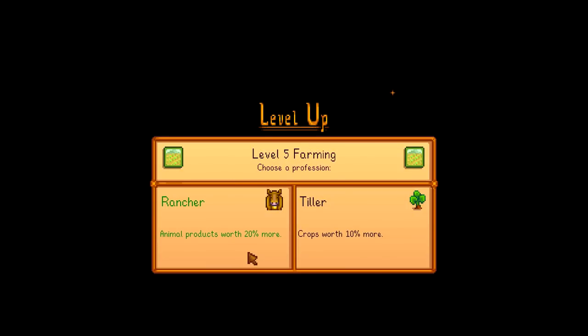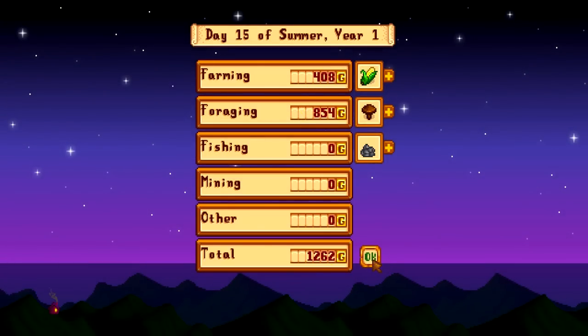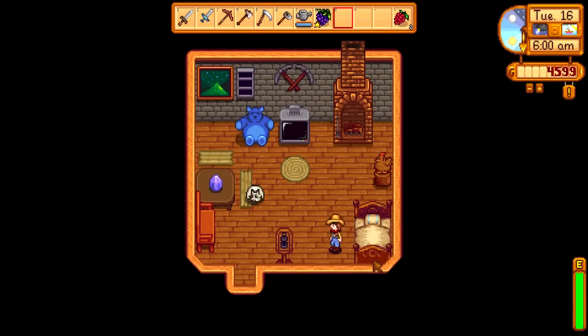Level 5 farming — choose a profession! So here's the thing: right now it's more profitable for us to be a rancher because most of our money comes from the mayonnaise, and we're getting a barn so we'll get cow's milk and be able to make cheese. Animal products are very important in the early game. But in the endgame you want to focus on crops, so the tiller is better later. You can change professions eventually — I always pick rancher, but let's go with tiller, screw it! At level 10 you get to pick another profession and I think the tiller has the best options.